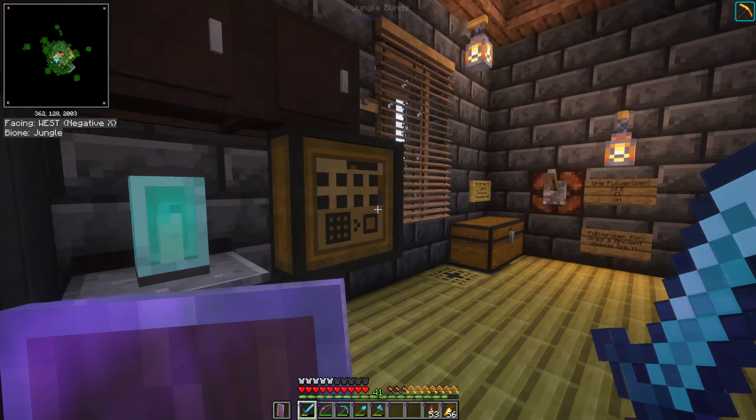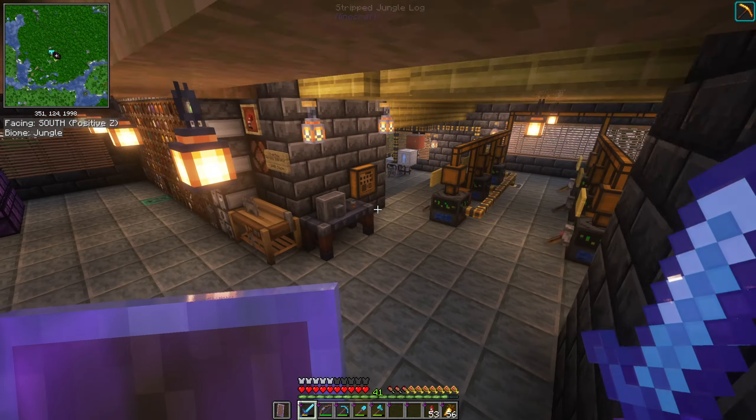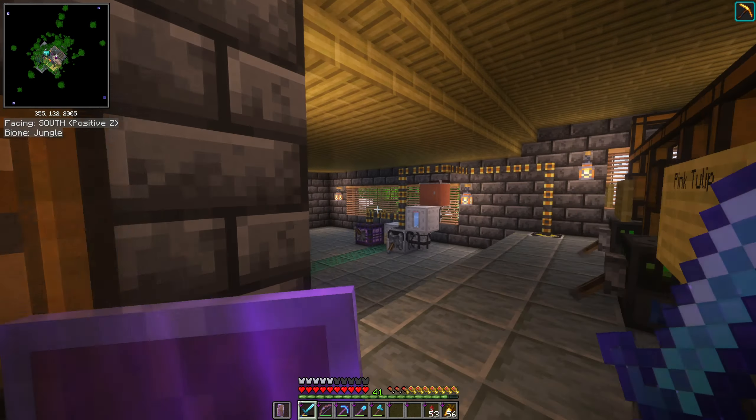I have my storage system here, and you can build multiple terminals going to the same system — I have one up here and another one down here connected to the same system. My storage setup has a large array of drawers for bulk storage of items where I have a lot of the same thing, and eight chests for the rest of my storage.